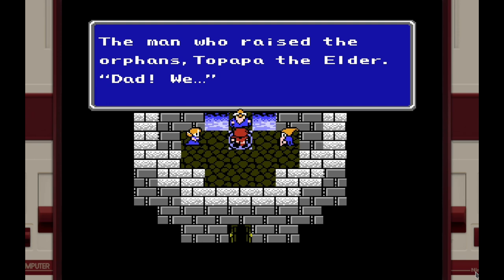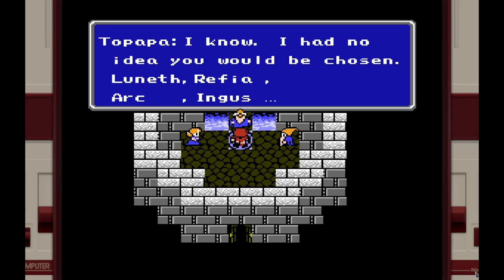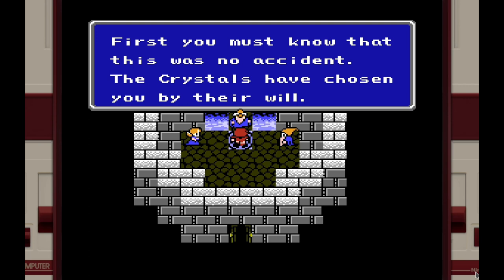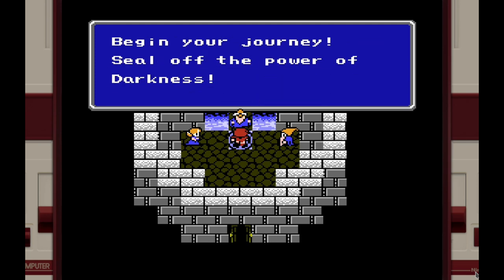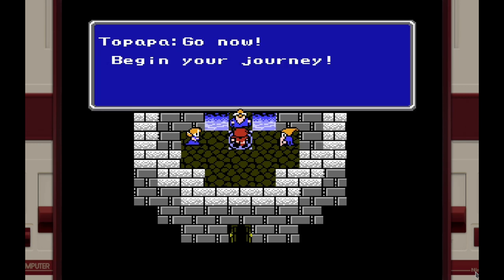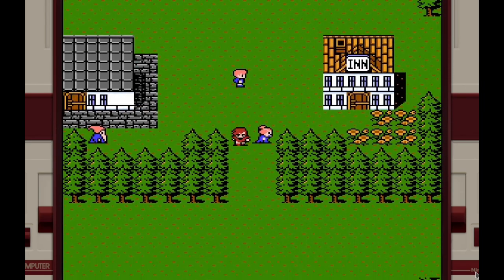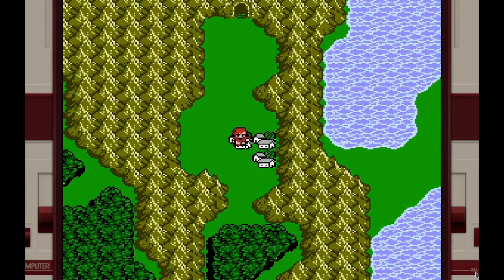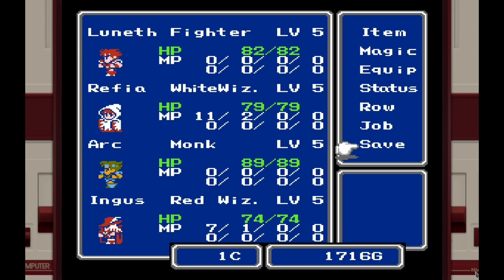Here's Topapa, the elder — the man who raised us. He says he had no idea we would be chosen: Luneth, Ruffia, Ark, Angus. He tells us it was no accident — the crystals chose us by their will. He says don't let the power of the crystals go to waste, use the light in your hearts, and fend off the power of darkness. It's not exactly a warm farewell, but that's our send-off.